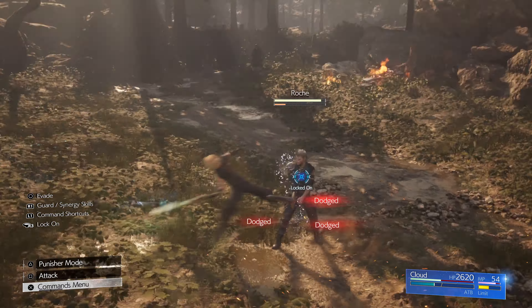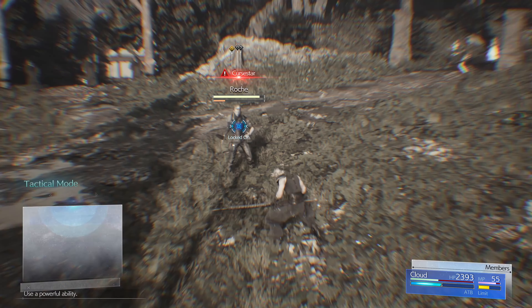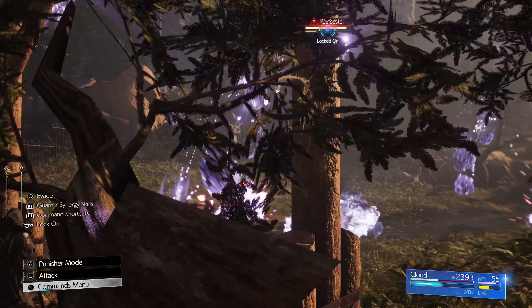Just try to dodge, block, counter, and heal if you need to — because you're going to do that quite a bit in this fight. I'm going to keep letting the fight go on until we're close to stagger mode.